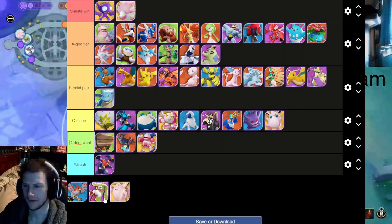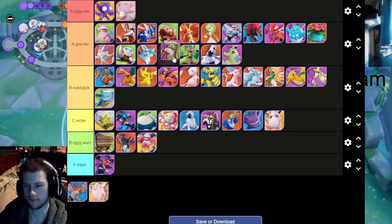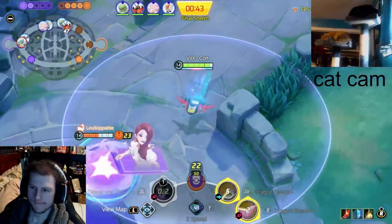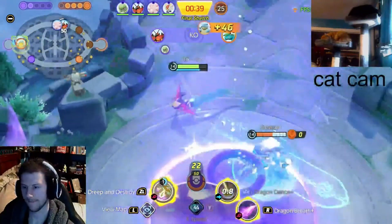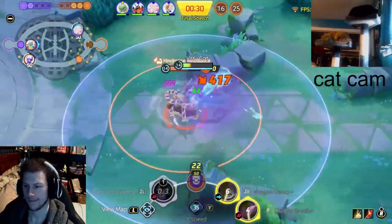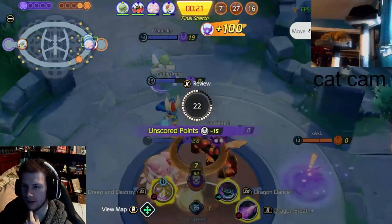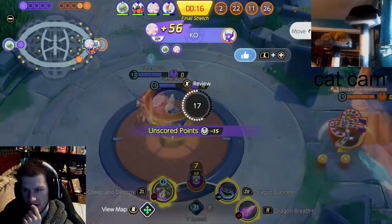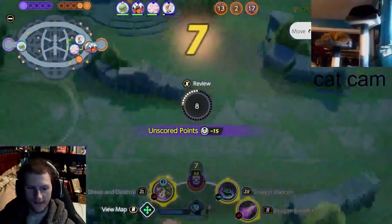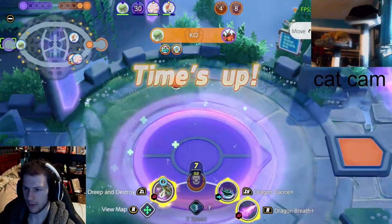Last all-rounder is Tsareena — I'm gonna put her in A tier. Tsareena can destroy a team with its healing, but she's been slowly nerfed so she's getting less and less viable — maybe next tier she'll be in B or even C. For now though, her unite move does good damage to one target. You can run in with your dashes, get some Triple Axel or Stomp hits, unite it and it'll die. You can kind of just walk through a team and kill people. Good healing, but Azumarill and Tsareena are now clashing for that same all-rounder role. Personal opinion — A tier for now.